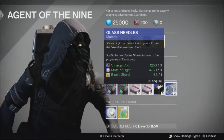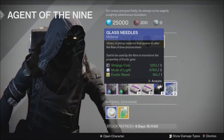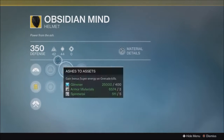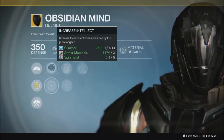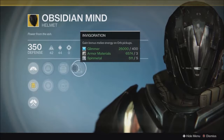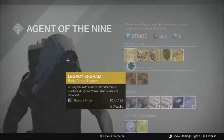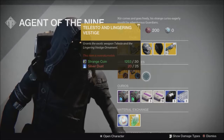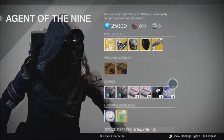Finally, we have Glass Needles — an endgame material used to re-roll exotic armor. If you find something you like but don't like the perks or stat rolls, you can use these to twist the fate. It'll change how stats are allocated to each attribute and change the perks. Some pieces of armor can and can't have certain perks and stats — some will always have certain stats. A super-based exotic like the Obsidian Mind will always have intellect, and the Voidfang Vestments are a grenade-based chest piece so they'll always have discipline.